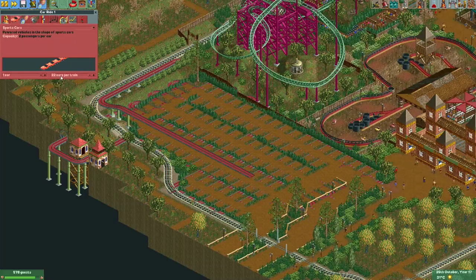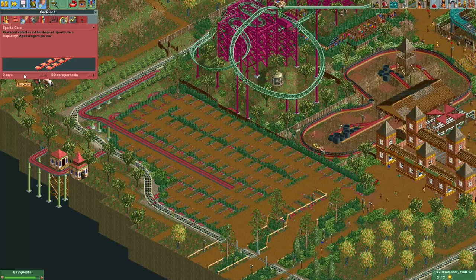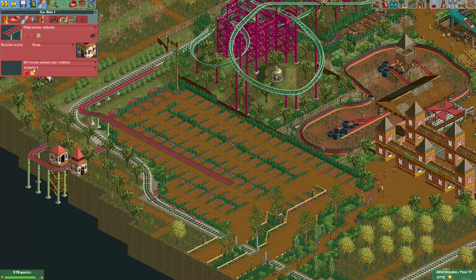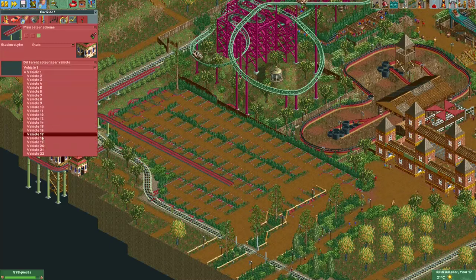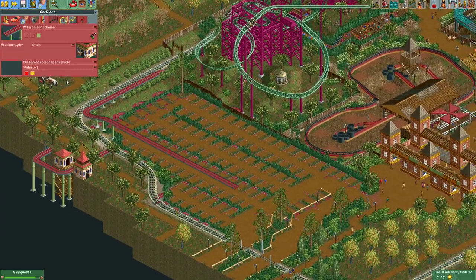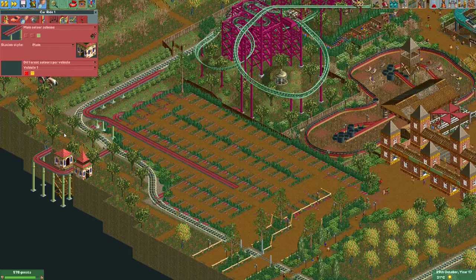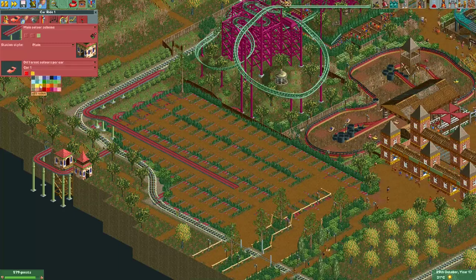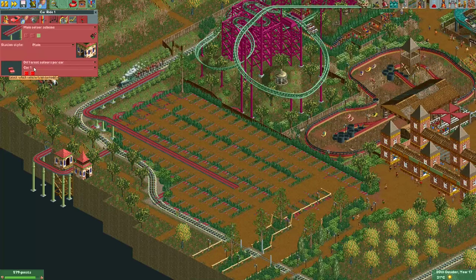You could make one train with 100 cars, but you will probably want these cars to have different colors. In my opinion it's better to make five trains of about 20 cars and have different colors per vehicle. You can repaint 20 vehicles per train, so all the cars will look different. If you made one train of 100 vehicles you'd have to recolor all 100, but this way you only do 20. I'm going to change the vehicle colors now — just a little rainbow for demonstration purposes.